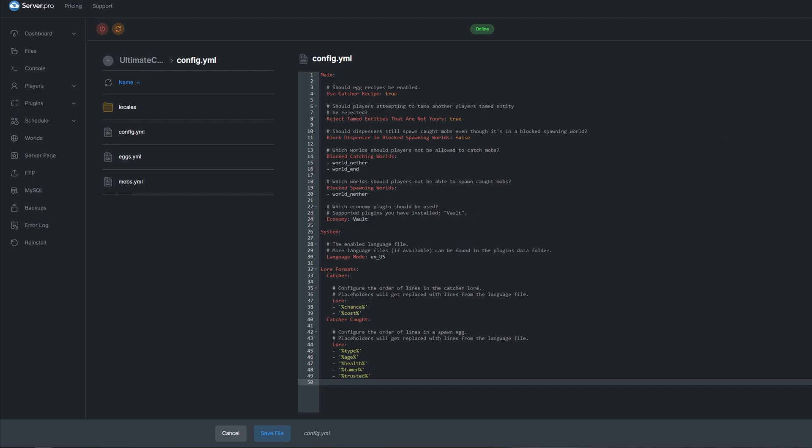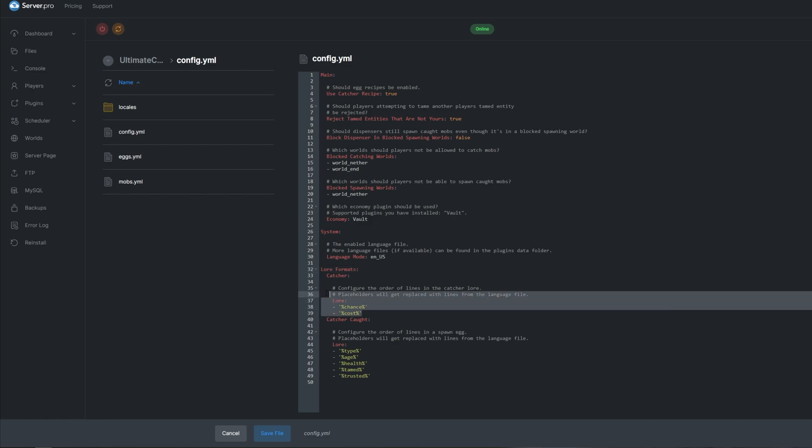There are a few sections with different settings in them. The first section, Main, has a few general settings for the plugin — we can toggle whether we can craft eggs in game on line four by changing the use-catcher-recipe setting, and we can set a list of disabled worlds where the plugin won't work on lines 14 and 18. The second section, System, has just one setting to change the language of the plugin, which corresponds to the language files in the locales folder. The third section, Log Formats, contains a list of how text will be displayed when hovering over items in game — these are mostly placeholders that will be replaced with text from the language files.